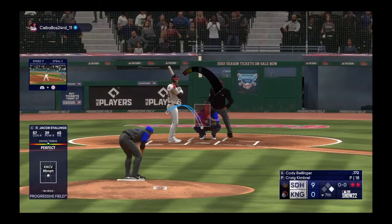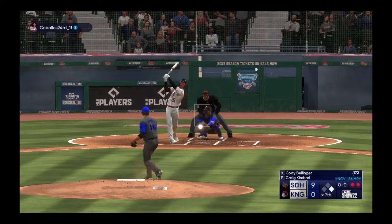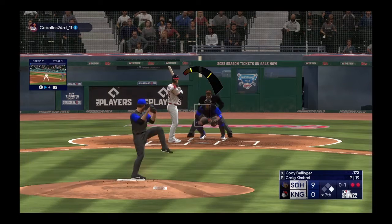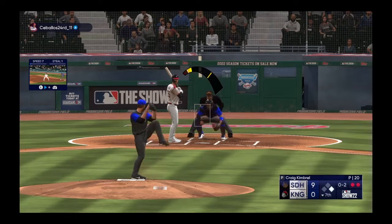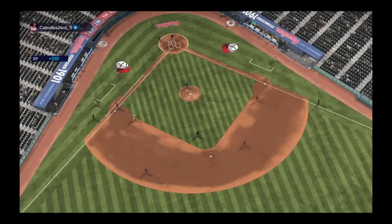Here's Cody Bellinger — here comes the pitch — and the first offering is fouled off. Stallings off the first with two away. Next offering is fouled back. Got him looking — that's the inning.